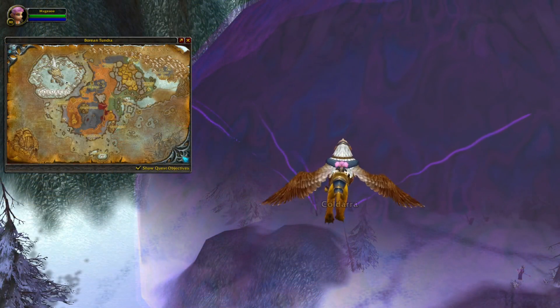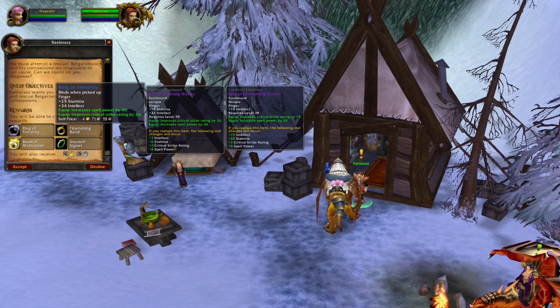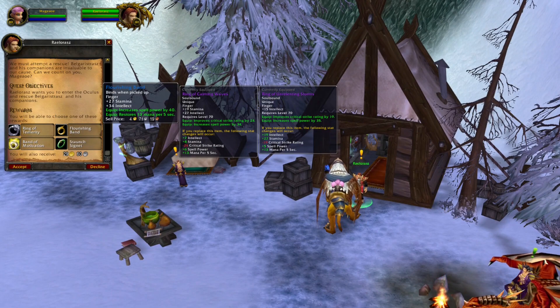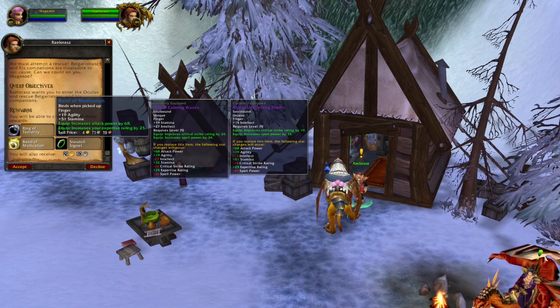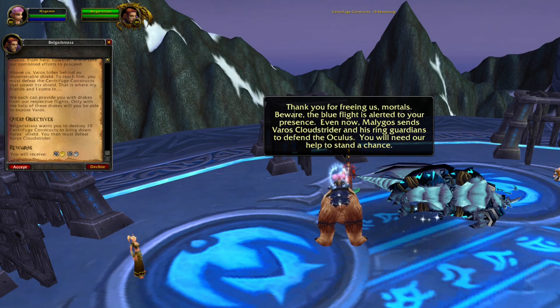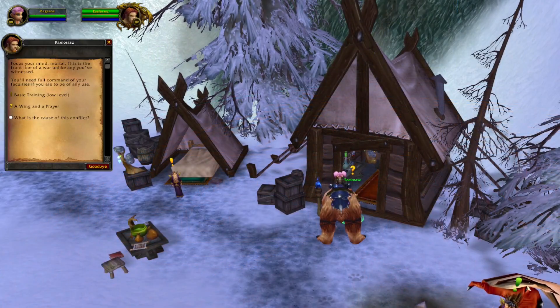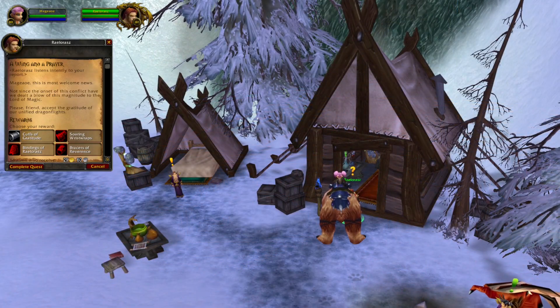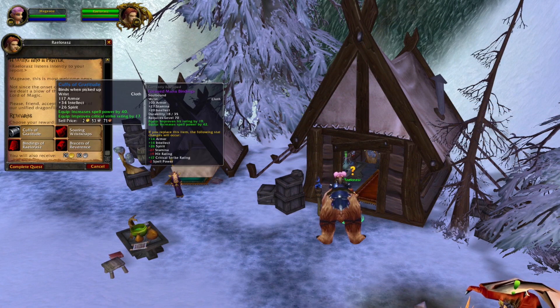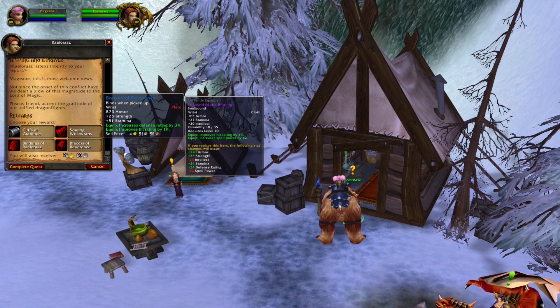The other dungeon I recommend is The Oculus, located in Coldarra. You pick up the first quest in Coldarra at a specific NPC. You will be told to slay the first boss, and once you have done this, you can pick up an amazing ring — there is pretty much everything for every class. In the dungeon, you can do a few follow-up quests, and the last quest tells you to slay the final boss. Once done, you head back to the Coldarra NPC to claim another blue reward, giving you a total of two blue rewards from this dungeon.